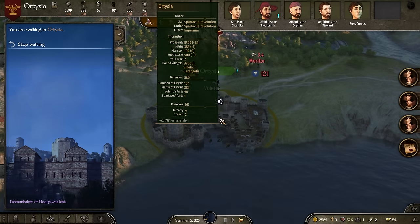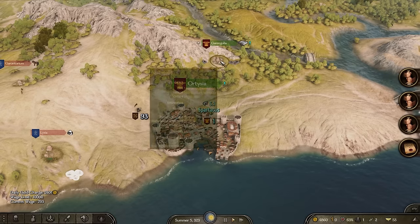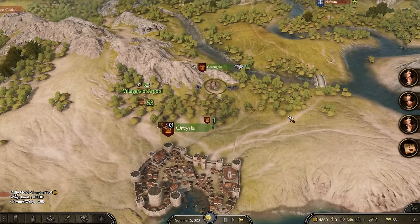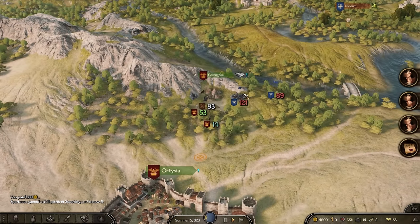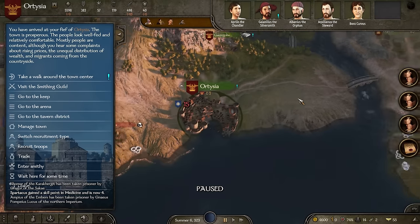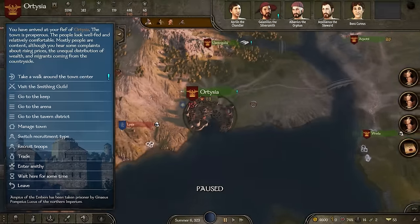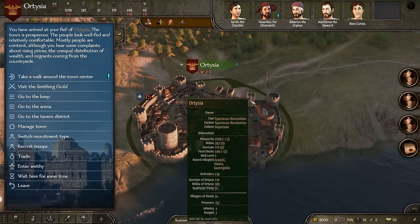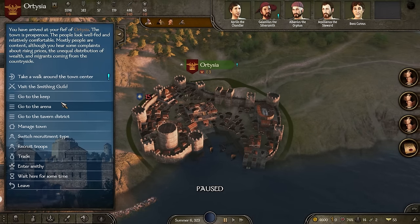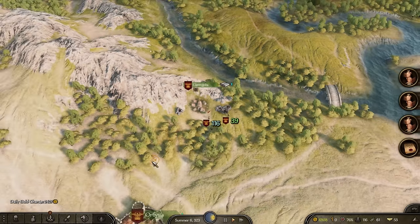We do have a garrison force of about 100 now and 580 gladiator defenders, which is really nice to see. But I'm really worried they're going to form a war party soon and attack us - they're starting to get like 200 soldiers and we need to start building up our forces very quickly. We do not have much time until they gather an army of like a thousand imperials and Romans.